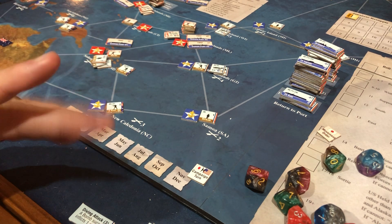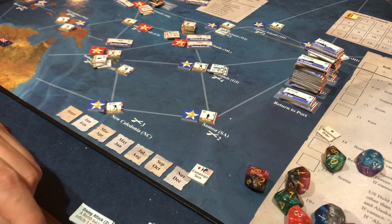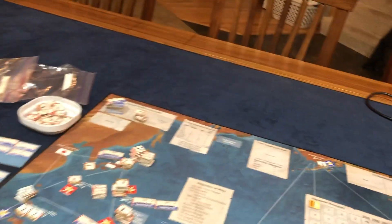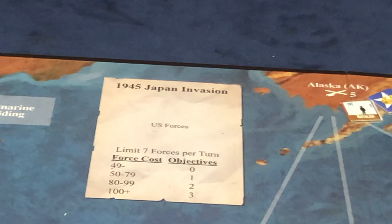A couple of new rules are added in 1945. The first one — if you're playing the basic game, Okinawa and Iwo Jima never do orders. But remember, we have our own little thing, so we're not going to do that. The first thing that gets added is this thing: the Japan Invasion.